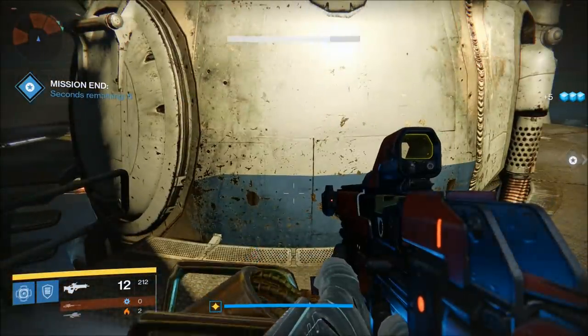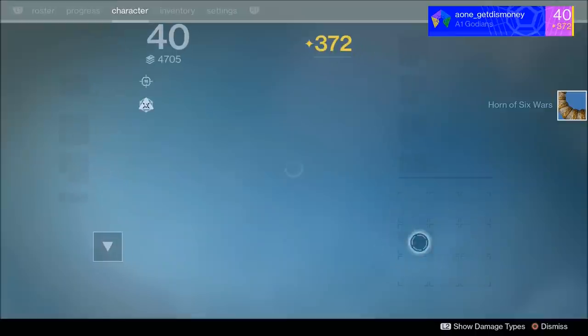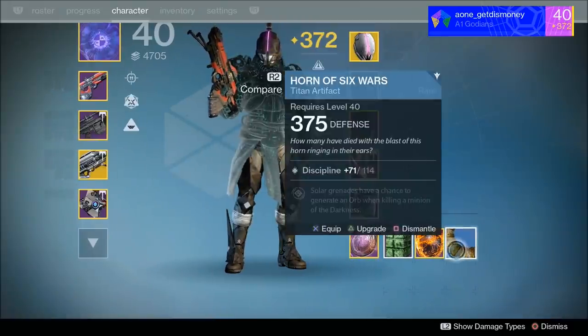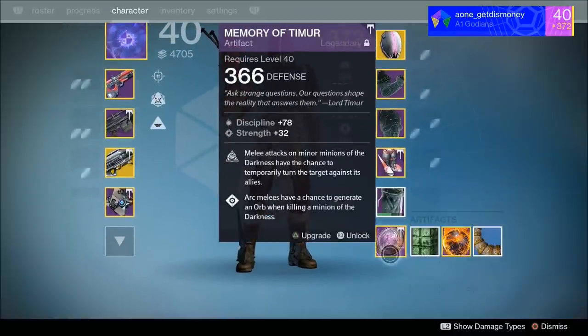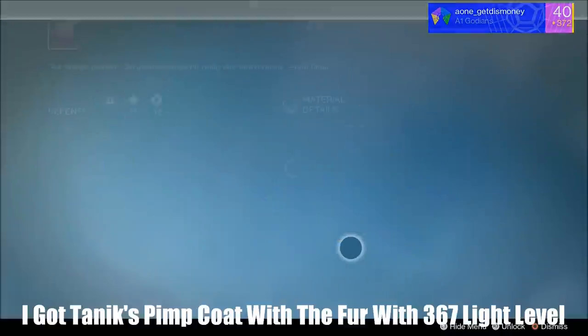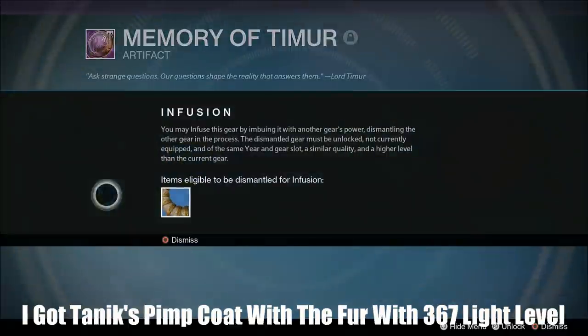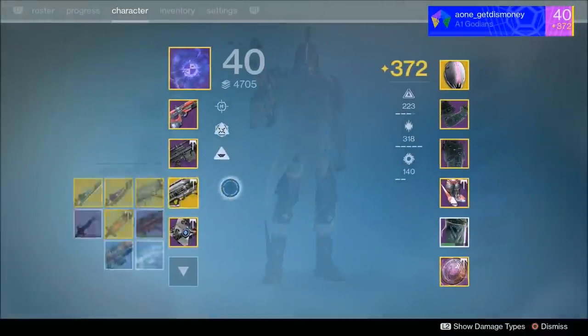The next strike where I opened a chest was the Shadow Thief strike. I got the Horn of Six Wars artifact, which did have a higher light level. I'm not exactly sure if I got something else — I could have had my inventory full, so another item may have been sent to the postmaster. But I did get an artifact with a higher light level from the Shadow Thief strike.